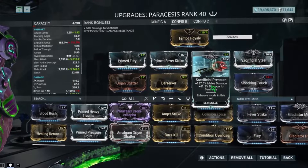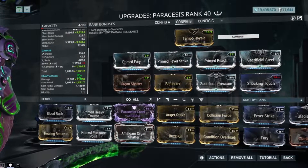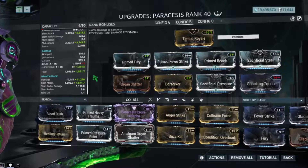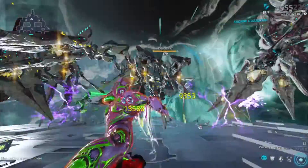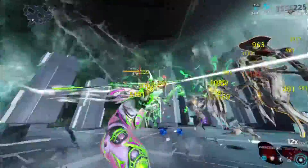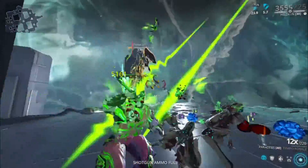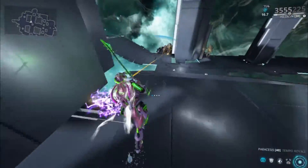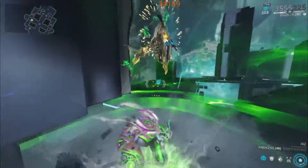Here is the second build. This is the second build with Sacrificial Steel, and it's also made for anti-sentient use — but without the ribbon version, with a few changes. First off, no gas status; instead we have corrosive on here. Here is the damage for this build. This doesn't really utilize the heavy attack, mostly the normal attack. I'm using Tempo Royale so you guys can see the difference. I prefer Cleaving Whirlwind over Tempo Royale because of the spin attack, but Tempo Royale is actually another must-have. With corrosive instead of gas that's why I do a little bit more damage.